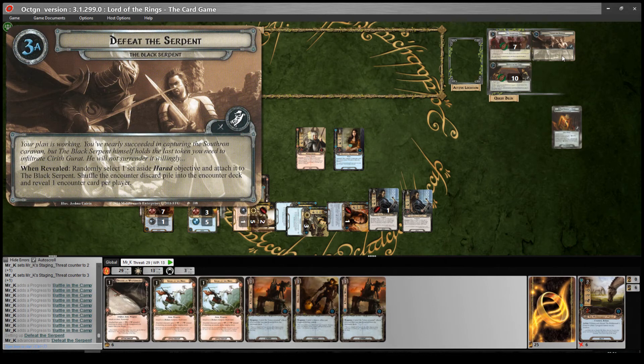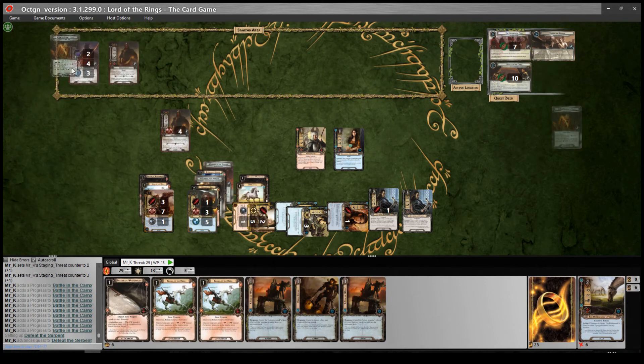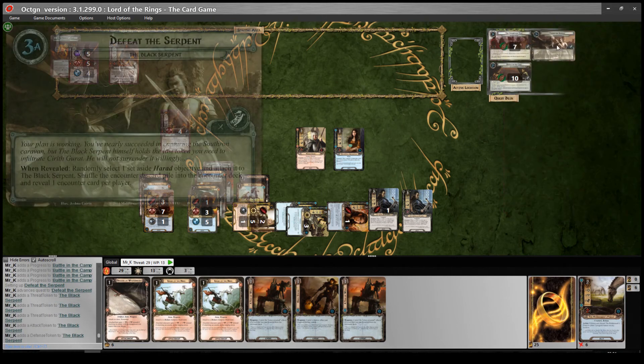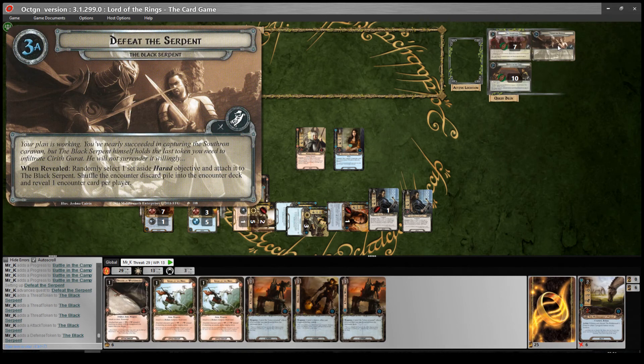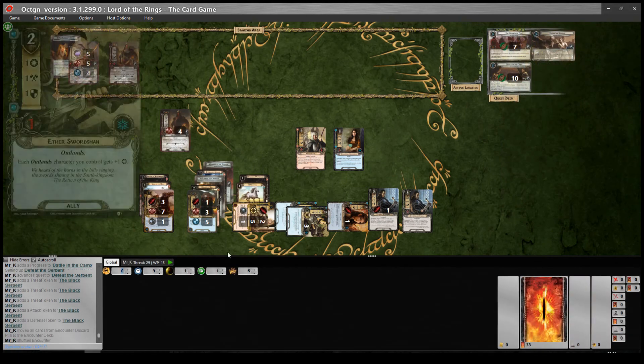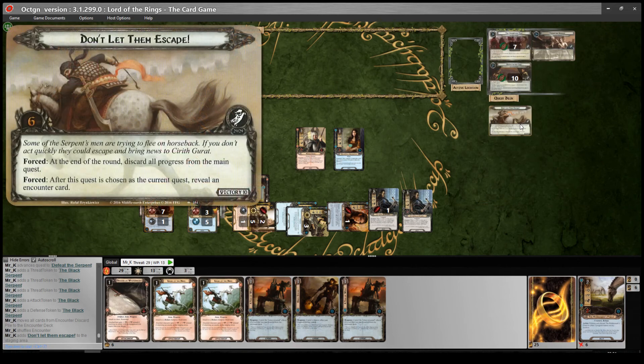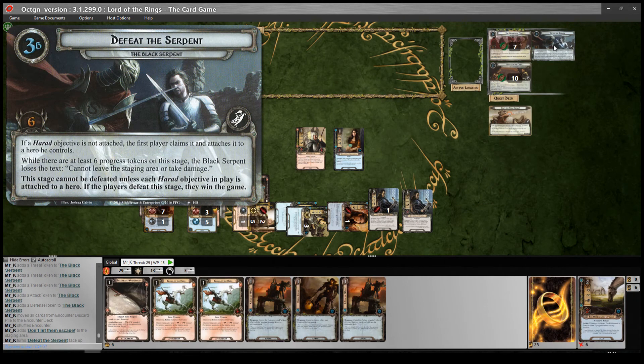Stage three - randomly select one set-aside Harad objective and attach it to the Black Serpent. He's going to get the Garb, which is quite nasty because he's now immune to player card effects and going up to five threat. Shuffle the encounter discard pile into the encounter deck and reveal one encounter card per player. The card is Don't Let Them Escape - forced at the end of the round: discard all progress on the main quest. So we need to clear this stage in one turn. While there are at least 6 progress tokens on this stage, the Black Serpent loses the text 'cannot leave the staging area or take damage'. So we need to get 6 on there, then engage the Serpent and kill him. If the players defeat this stage, they win the game.